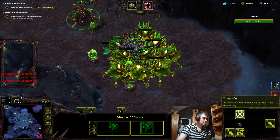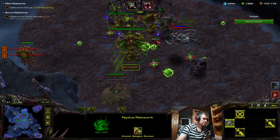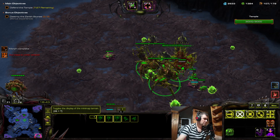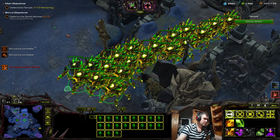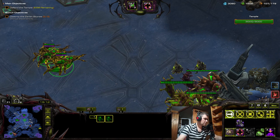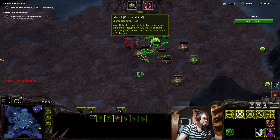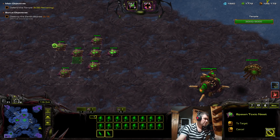Brutalisks can go here to cover this area. Something is there — probably a hybrid. Some units survived. Let's get there now. Nothing — almost nothing survived. Get more roaches. We have a lot of biomass on the map. Let's get them in and collect this.